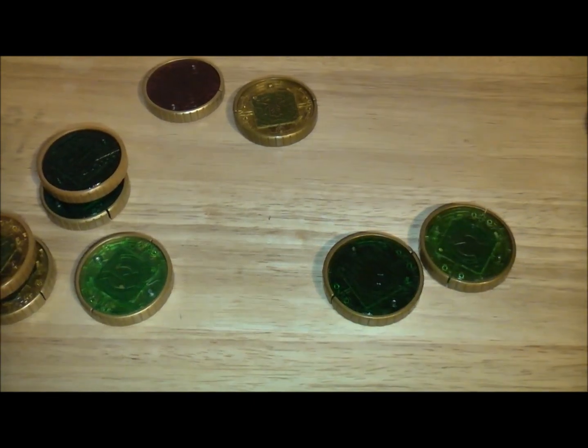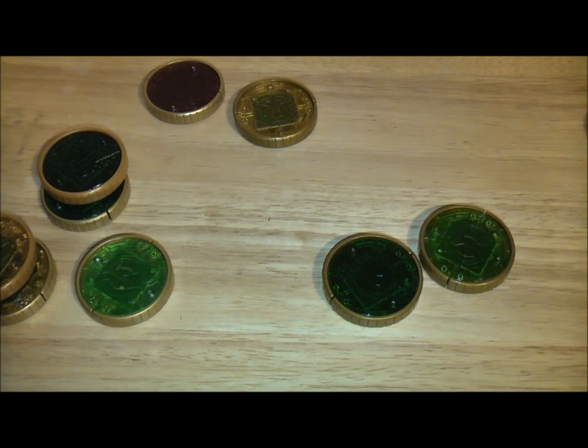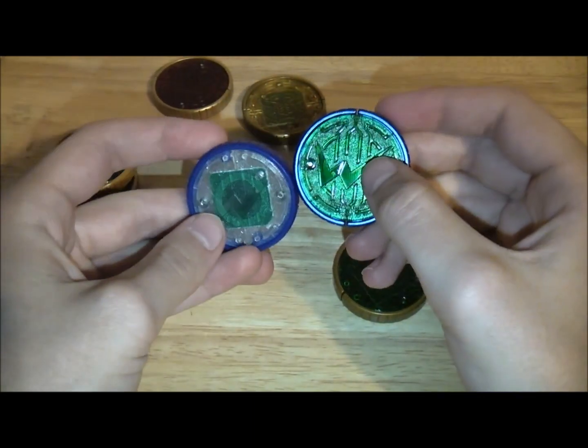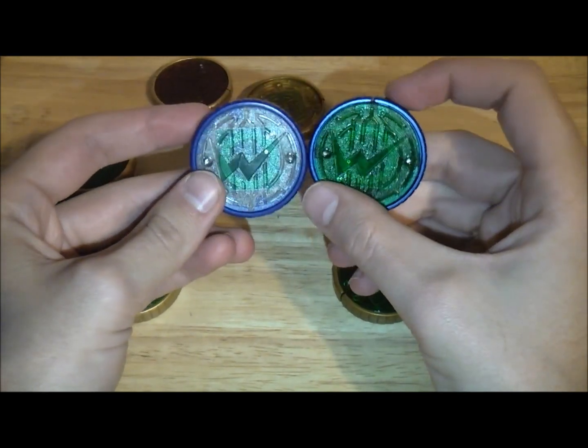Over here we have the Double Metal that came with the Candy Toy — this one's white because it's supposed to be something different. Those are the two Double Metals together, just if you wanted to see that.